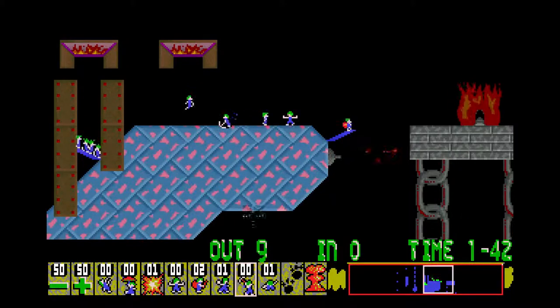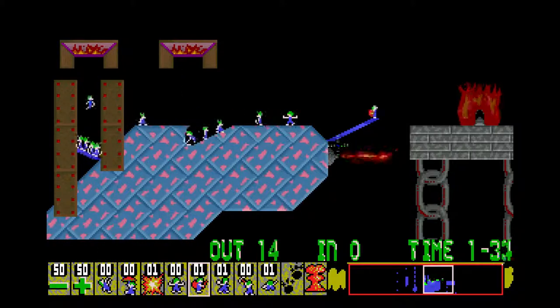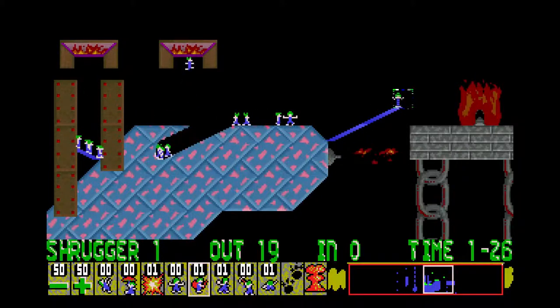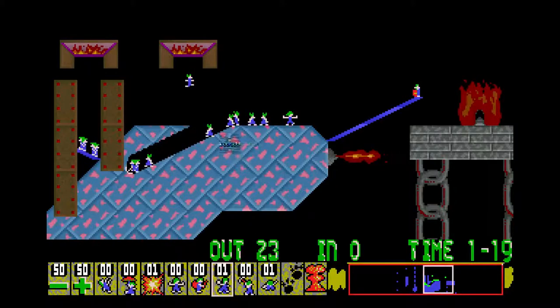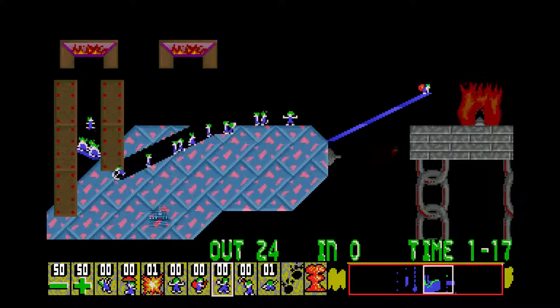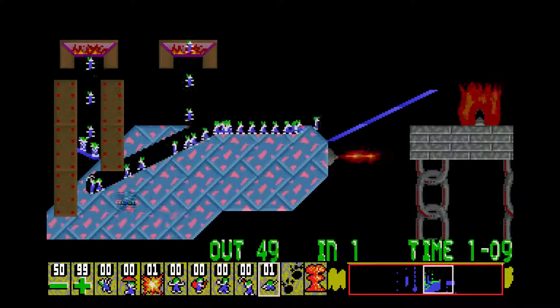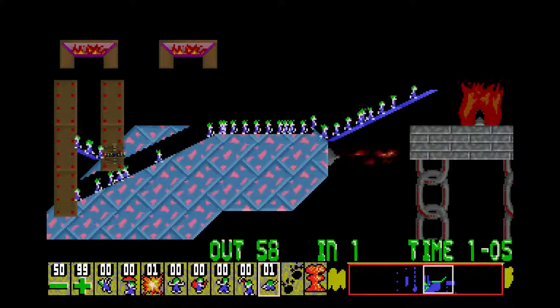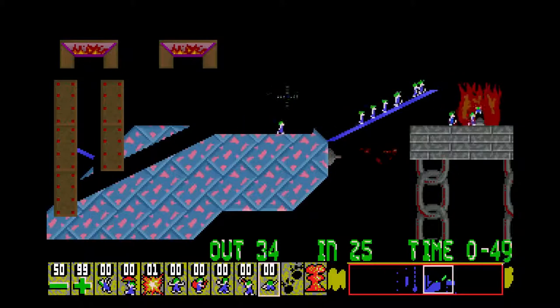Aim this miner fairly carefully — build and stop building, go over the edge and stuff. That miner is going to make it nicely. So we'll bash under here to release our blocker, let all the lemmings out. You can release these guys now and they're home.